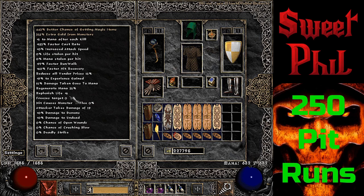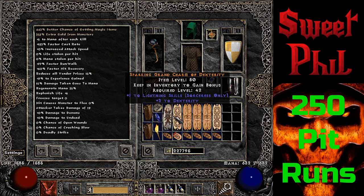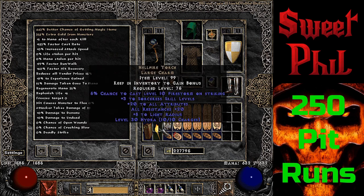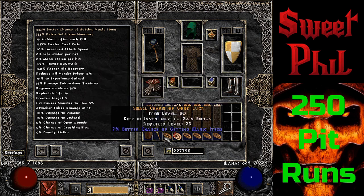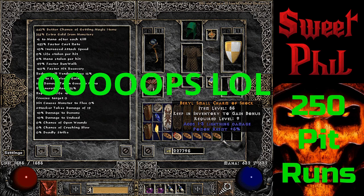I've got 123 faster cast rate — I wanted to get it to 117 so I ended up with 123. Hit recovery is 60 because 60 is a breakpoint for faster hit recovery. I got 55 on the spirit and then one ring with faster hit recovery. I got all lightning skillers and a Gheeds, I got this Anni charm and a Hellfire Torch — 23/20/20, nice. I've only ever farmed three torches and this was the third one I found, and I stopped right there. I got some 7% magic find small charms along the bottom.